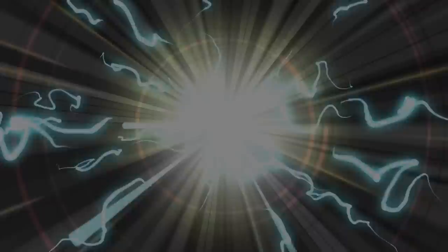Now let's start out by showcasing our fighters this evening. First, we have Ryan, piloting Anya Falkenrath. Ryan's opening hand contains a Sarcum's Triumph, Sol Ring, Big Game Hunter, Wooded Foothills, Weirded Vampire, and a Blood Hall Priest.